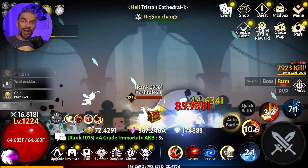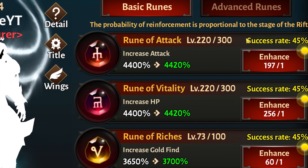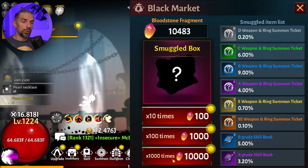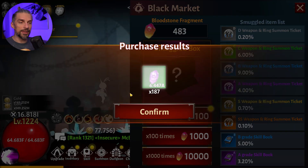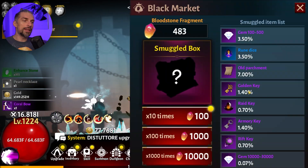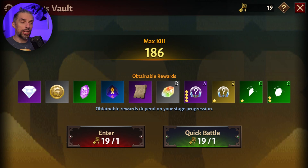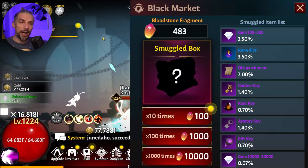When you get to SS awakening, you'll probably have your runes nearly maxed out. Your priority will shift to runes — a change of tactics. You'll use bloodstones to do summons here and hope to get as many keys as possible. Press this and wait to get keys; all the keys you get, you use. You have a small chance to get golden keys, raid keys, armory keys, rift keys, and gems. Take those to the dungeon to get more gems.